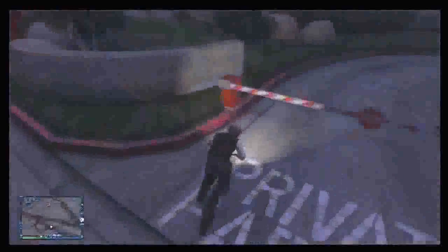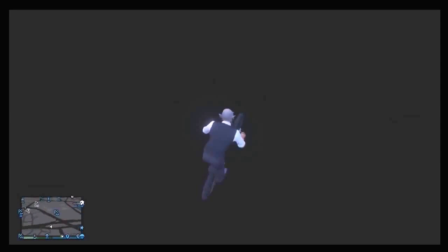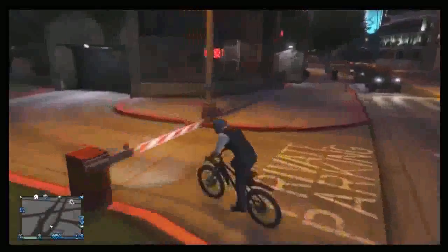All you've got to do is with a Scorcher or a mountain bike, you have to cycle under the barrier. Make sure you don't go too quickly otherwise you will destroy the barrier. Hit the brakes, and once you're underneath it, hold down RB and then release it so you do a jump and it will launch you into the air, as you can see in the gameplay.